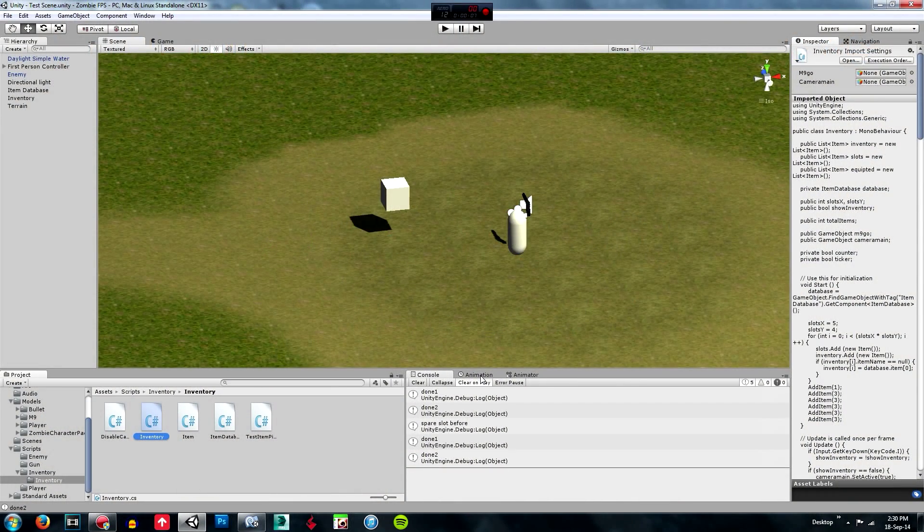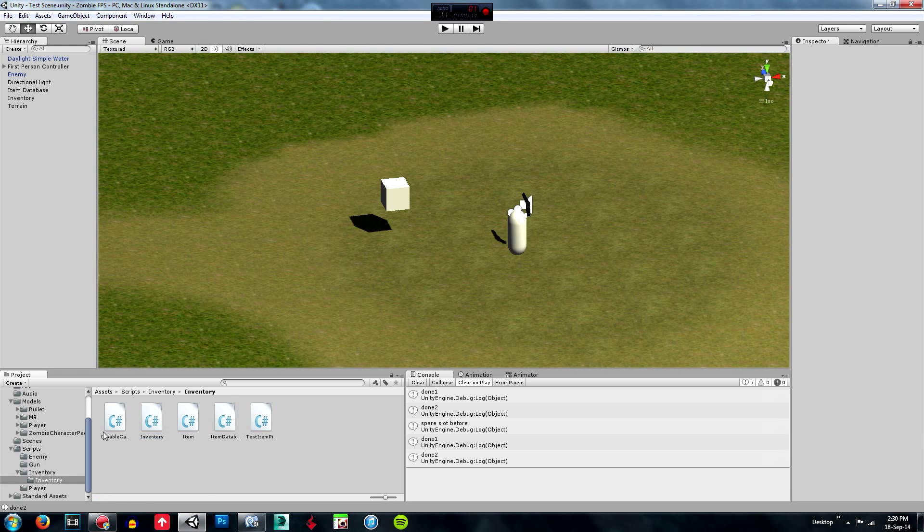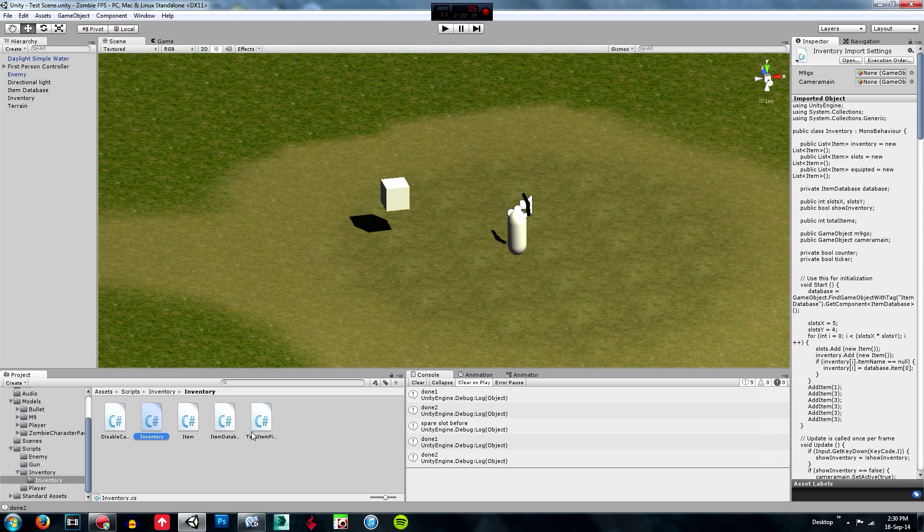Hey guys and welcome to the 9th episode of the Unity 3D how to make a zombie FPS game series. Today on this episode I will be going through a number of fixes that I have gone through in the inventory script and also the added ability to pick up and place items.